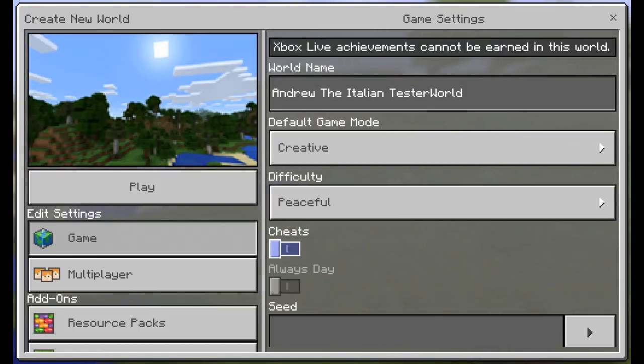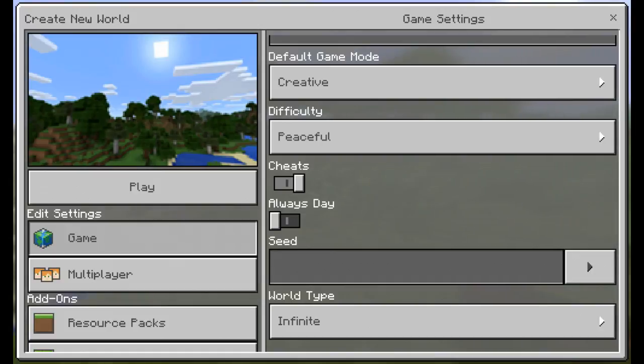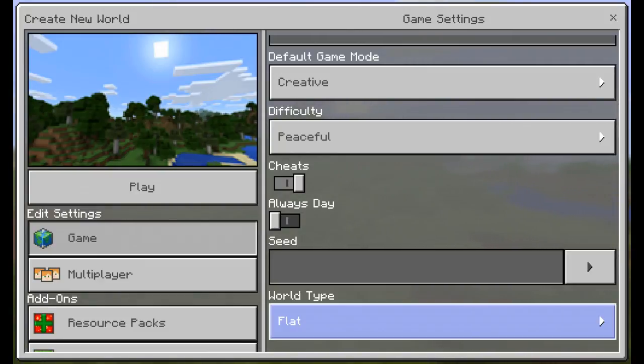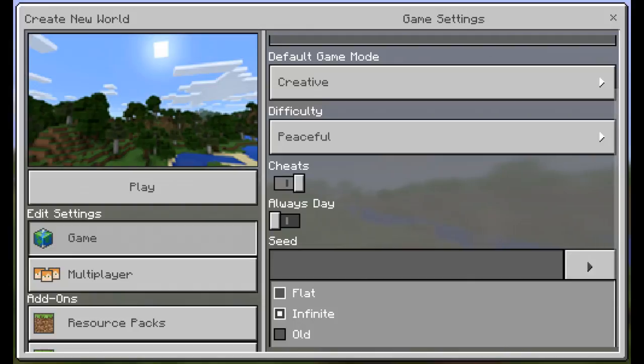And then you also have the choice of cheats — now this is not really you cheating. If you put cheats on, you have the choice of putting always day on. Always day just makes it always day and not night. I'm just going to keep cheats on but not always day. And seed is for what world you're going to be using. You don't need to type anything in — the seed will automatically go in once you press the play button. And then you have choices of infinite, flat, and old. Flat means it's just completely flat — this is pretty much what you want to use for creative when you're trying to build a big structure. Infinite means it's your survival fit where there are trees everywhere and mountains and all that stuff.